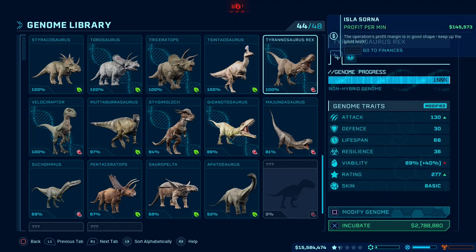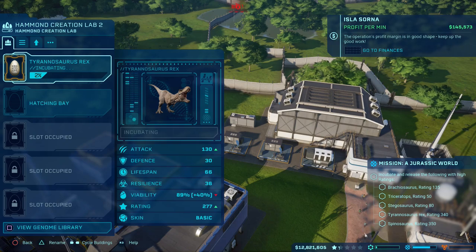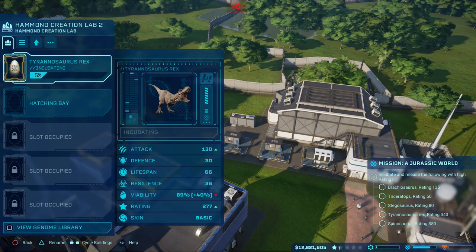What are we on at the moment? 277. One of the big problems — and that's why you should always save — is that you can't cancel an incubation. Meaning I'm going to have to either have two T-Rex, which isn't really going to be possible, unfortunately. I'm going to have to wait for this one and then tranq it and sell it.